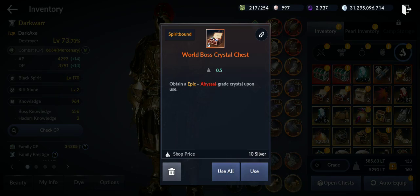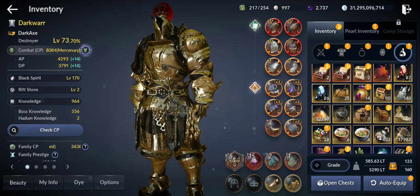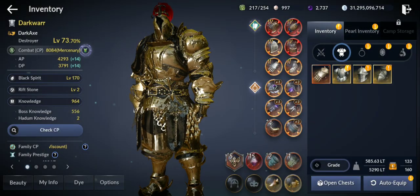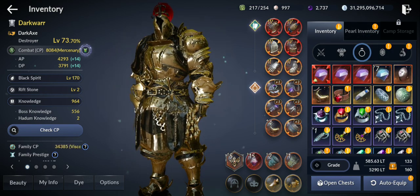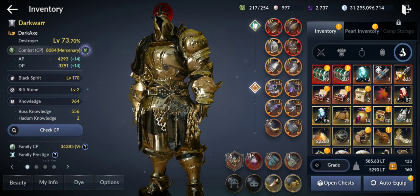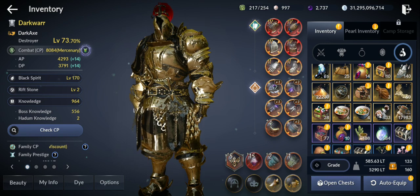I also got gear epic pieces and 2 epic accessories plus skill books. But I didn't get boss knowledge from the multiplier chests — they definitely need to fix and compensate that. Now let's talk about how to get the abyssal and then the absolute gear faster.